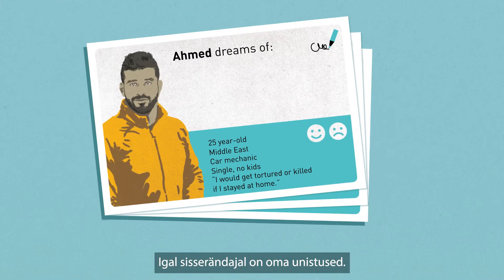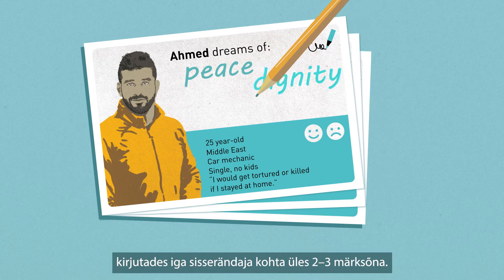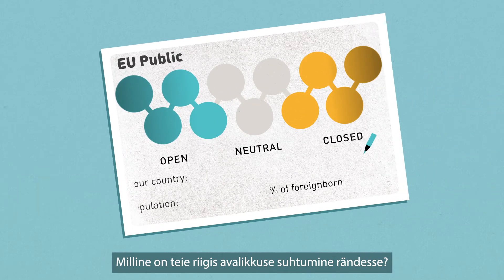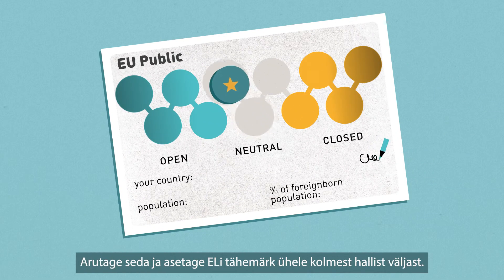Every migrant has dreams. Discuss them in a group, writing down two to three key words for each migrant. What are public attitudes towards migration in your country? Discuss and place the EU star chip on one of the three grey fields.